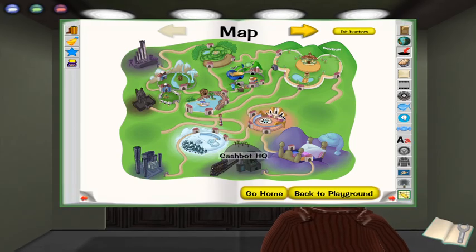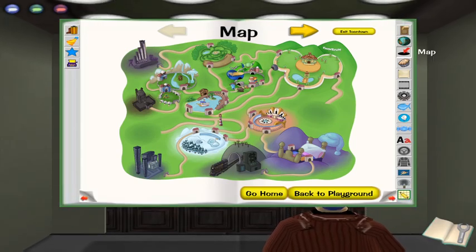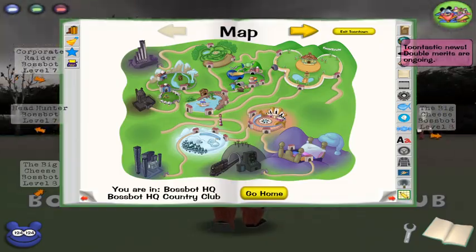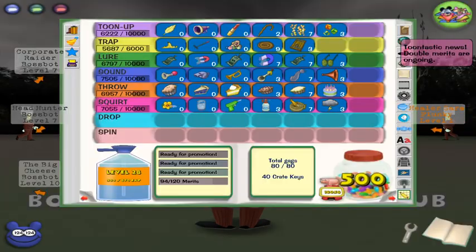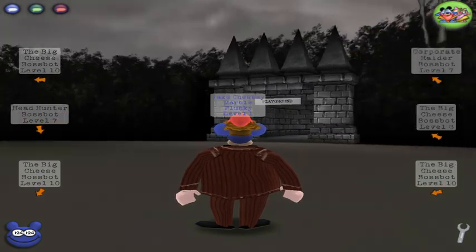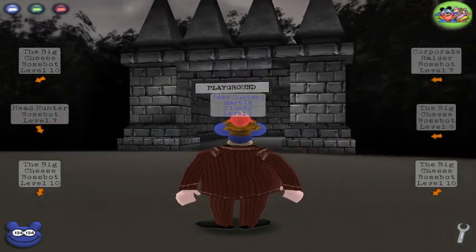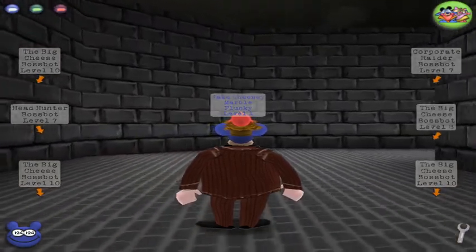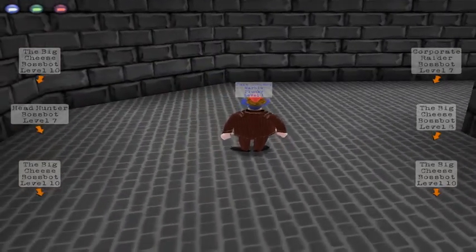Actually, there's nothing on the map page, because you're not supposed to have it. Switch districts before that cutscene ends — you want to switch districts. Now you're back outside with your cog suit on. All you gotta do is close your book. Your toon will be in a weird trance where you don't have any animations, but that can be fixed by just leaving the area.